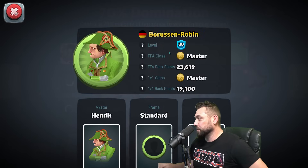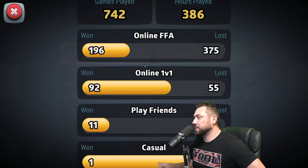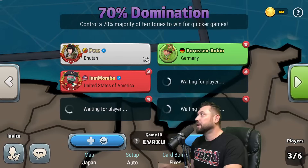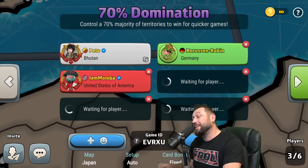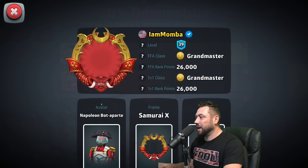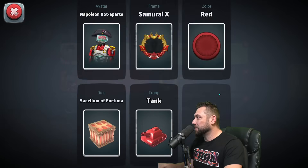We have Borus and Robin, fly the flag of Germany, Master rank, currently 386 hours in the game, gone 186 and 375, playing as red. We got I Am Mamba, rank number three on the Saber system, USA flag, Grandmaster ranked, 700 hours played, gone 320 and 366.